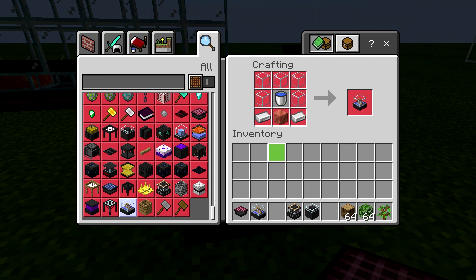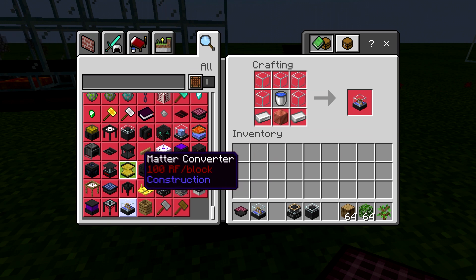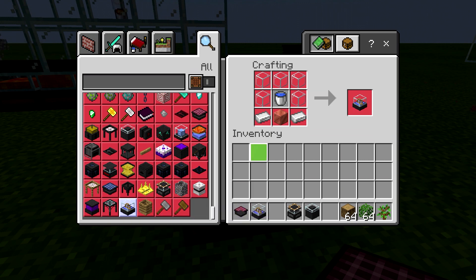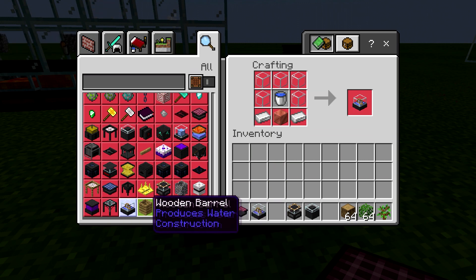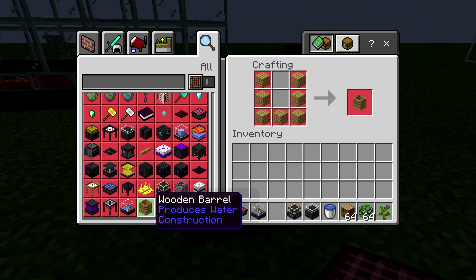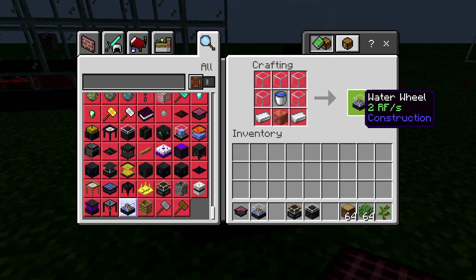The water bucket is pretty easy to get as well. The water you get from a wooden barrel — you throw leaves in a wooden barrel and you'll get water, so that's where your water can come from. The wooden barrel is super cheap. But it's only two RF per second.